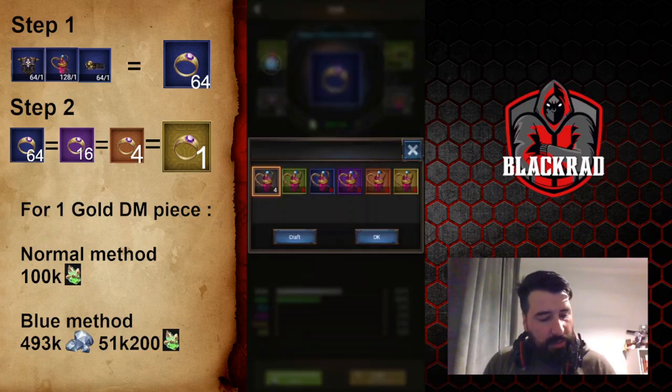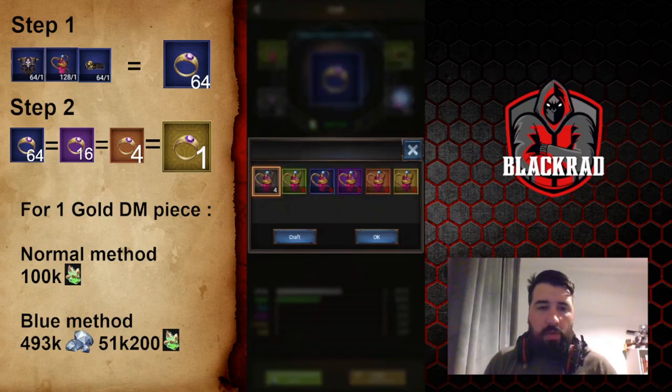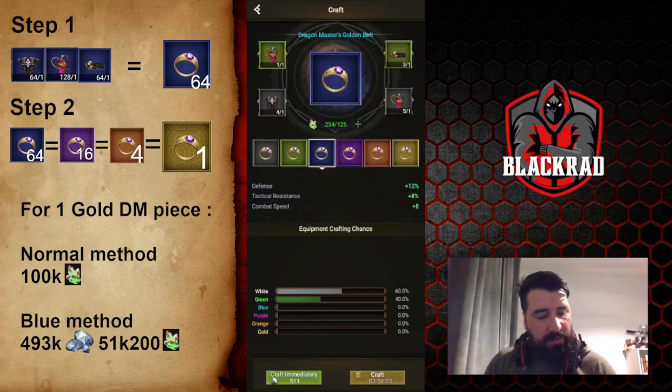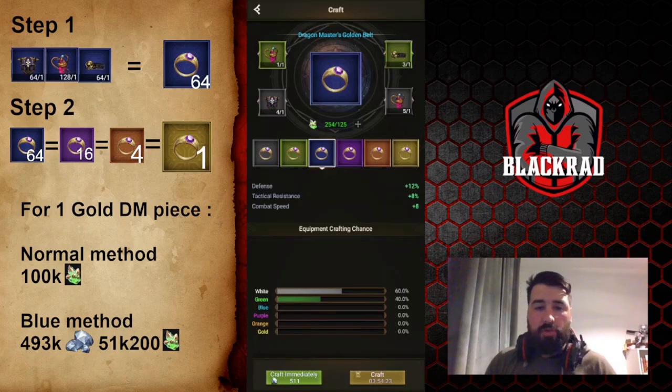You just need to take this and craft: 64 here, 64 here, so 128, then 64 here and 64 here, and you craft your blue rings using the super dragonite. It's going to be 800 super dragonite each piece.